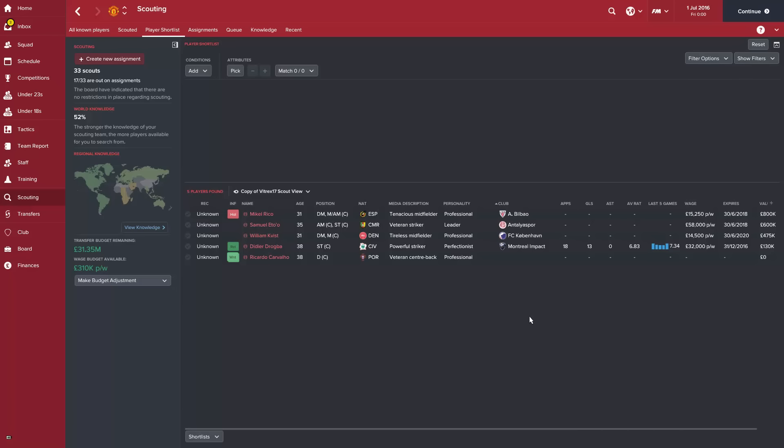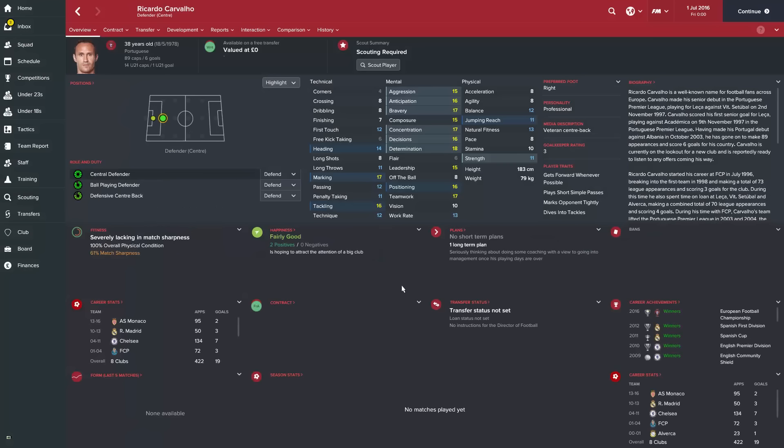If I'm managing a side that doesn't have any professional older players suitable as tutors, I'll have a look at the transfer market. A lot of times you can get older guys for no compensation, on a free, or very little transfer fee — especially if you're at a bigger club. For example, Ricardo Cavalio — he is pretty old at 38 — professional personality, though he's got a couple of player traits I don't like for a center back, like 'gets forward whenever possible.' So I'll probably use him as an off-field tutor only. His mental attributes all across the board are very good — positioning, determination, all very high — so he's going to make a very good tutor. At 38, you get him in for one year in a rotation role, and after that he might even make a very good coach.